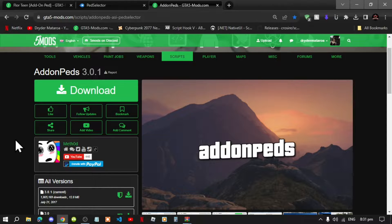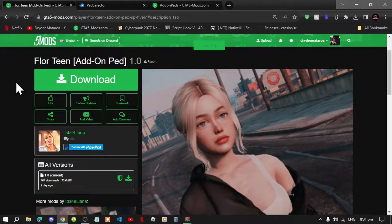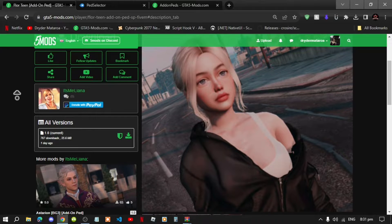This video is all about how to install addon pads inside your GTA V folder. Like always, make sure you download and install all of the latest requirements listed in my description below. Once you've completed that, download this mod — also linked in the description below. This mod requires Paid Selector, which is also in the description. We will be using the Team Paired mod to test it, though it is totally optional.